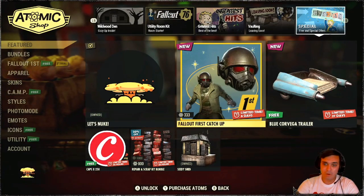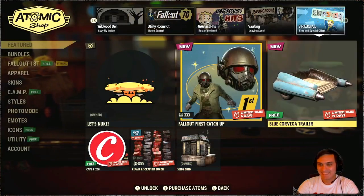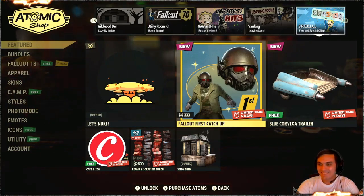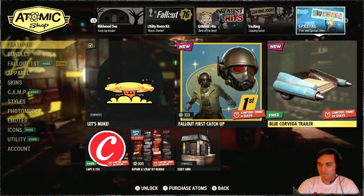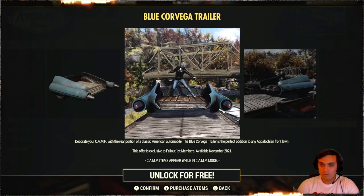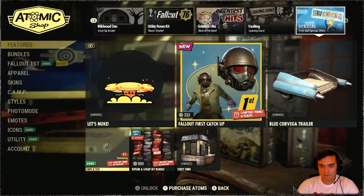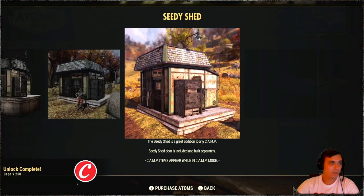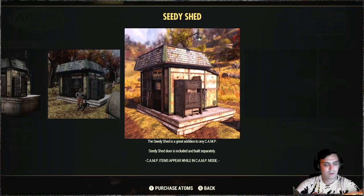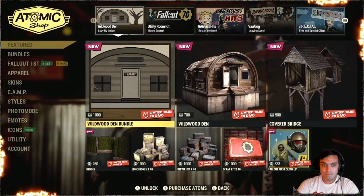So Fallout First catch-up — I guess this is the first and we should be getting more catch-up. Selling it for atoms — well, it's actually good because everybody will have a chance to acquire those, and I know a lot of people wanted NCR armor. There's also a free trailer — why not, I'll take that. And we got caps. The patch notes for the Atomic Shop still aren't up.